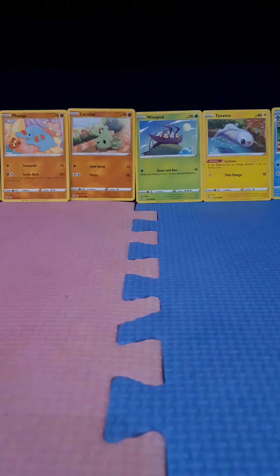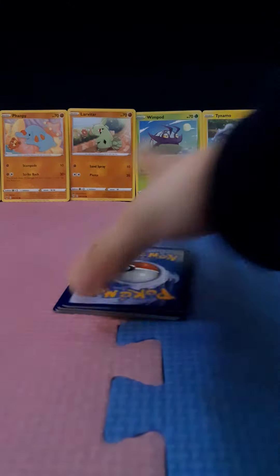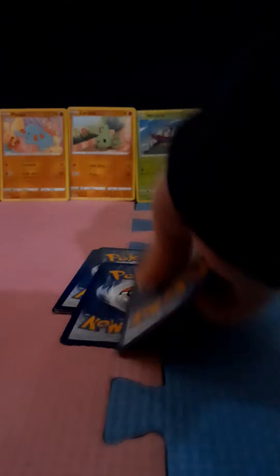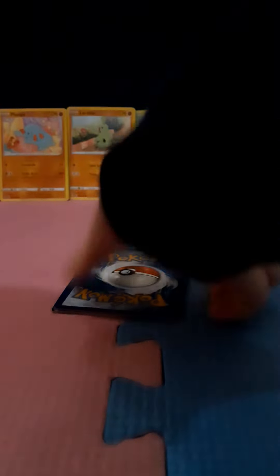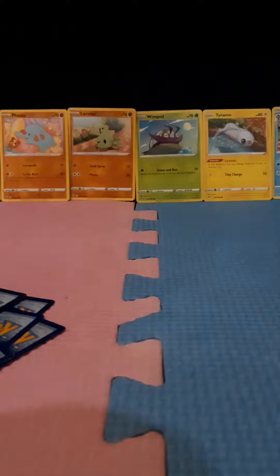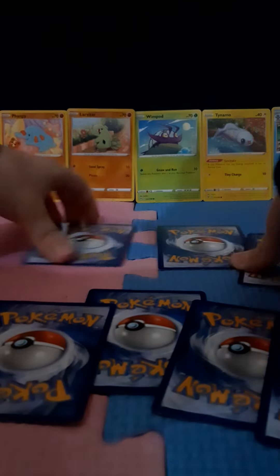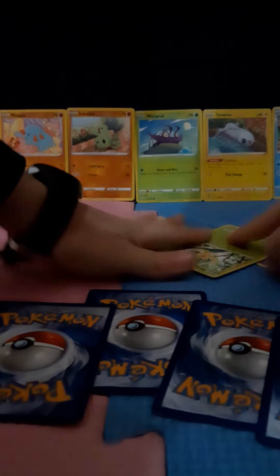First, of course, you get the little Pokémon cards, and then each player takes seven Pokémon cards. Both players can't see the Pokémon cards, and they need to choose three — the other four they leave. Then they see their Pokémon cards, and they see the other ones too.